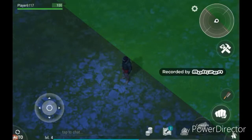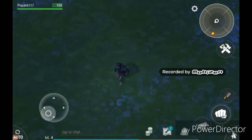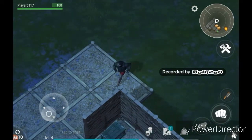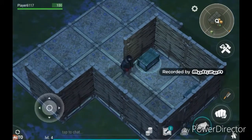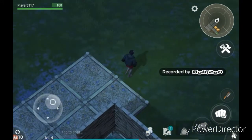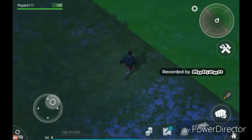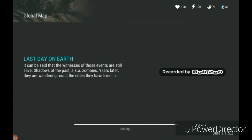Hey guys, I'm back with another video on Last Day on Earth Survival, part two. I was looking around for tree trunks to build more walls, then expanded out here, and when I went on the map I found a crashed plane, so we'll go search around that and see what we can find there.